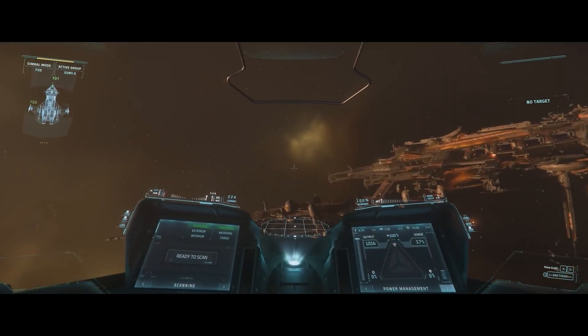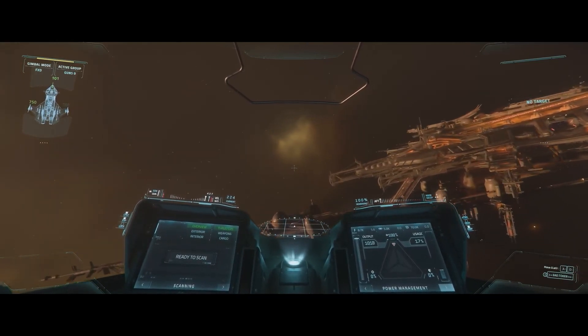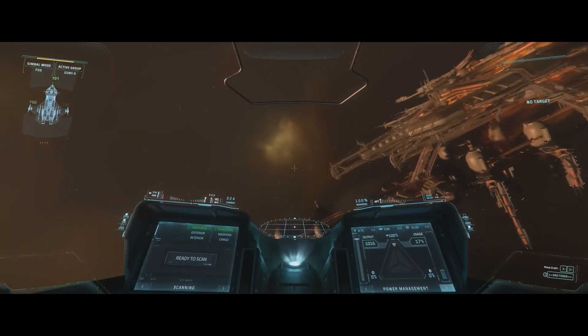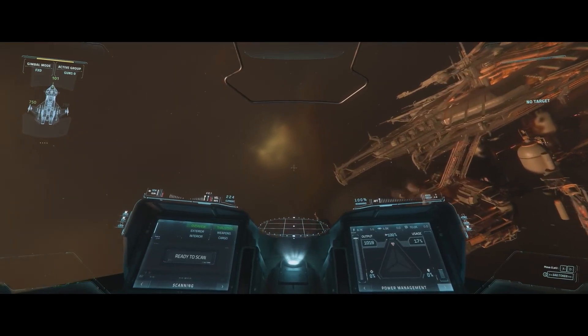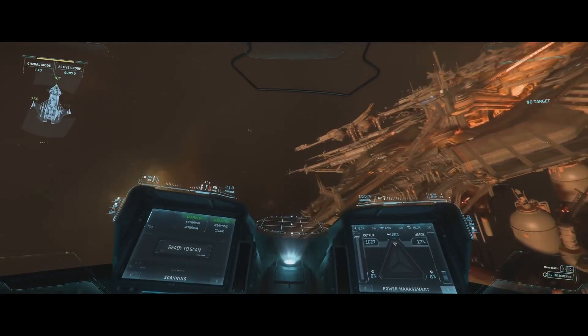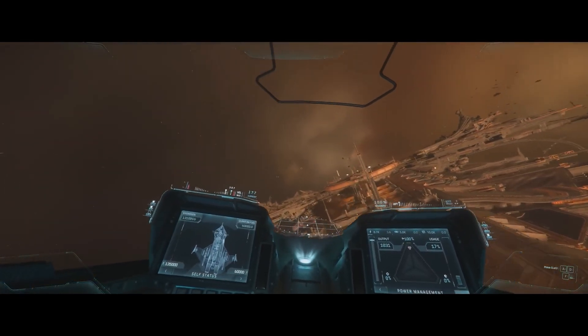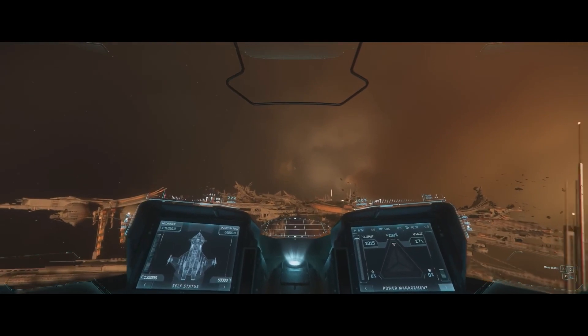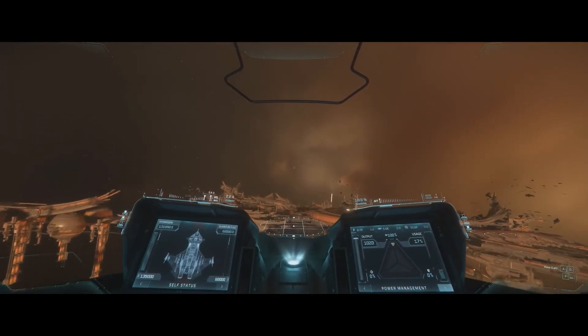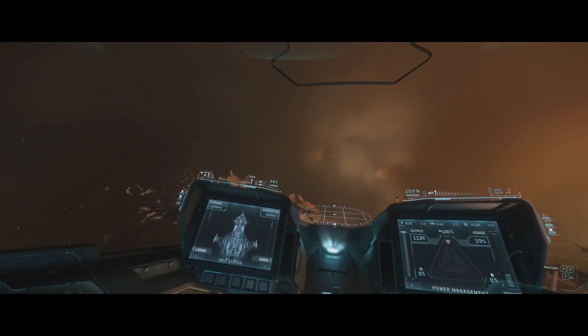In short, you pick SCM when you want to fight. The master mode switches do not happen instantly — they take a while. We're now going to put our ship into the second mode: navigation. Navigation mode is basically the opposite of SCM. It gives you a high speed, low performance mode. Your shields will collapse, your weapons will not be able to fire, your defensive systems will not be functional — but you have higher speeds.